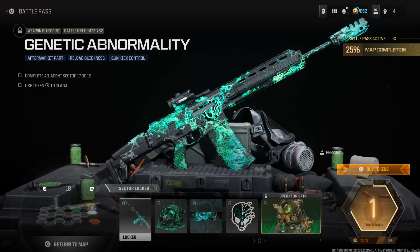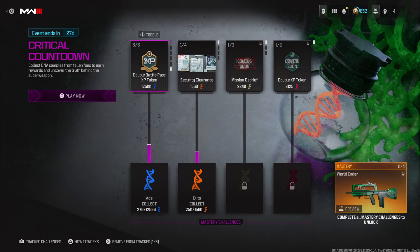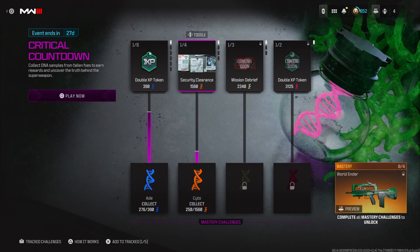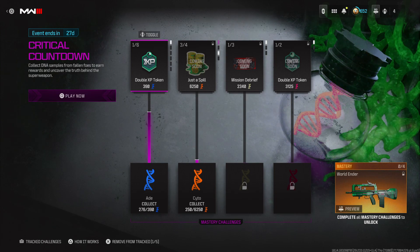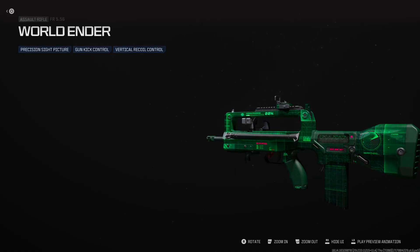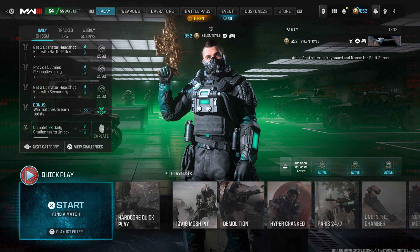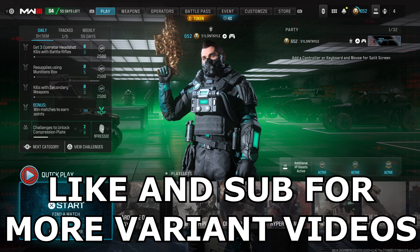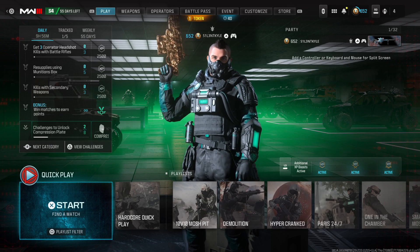There's also a new event going on right now. You collect DNA like kill confirm tags in-game and the final reward is a new variant that looks very good as well. If you are new around here, be sure to like and subscribe for more because we'll be covering all of the variants and all content this season.